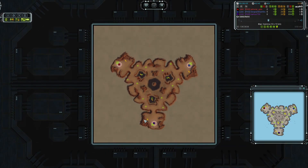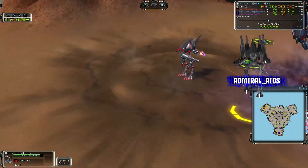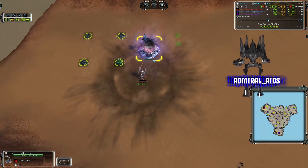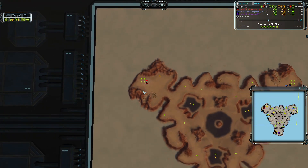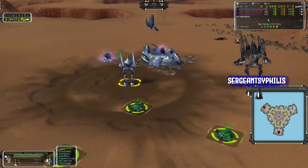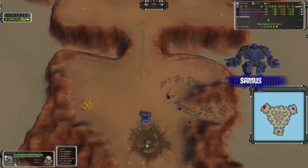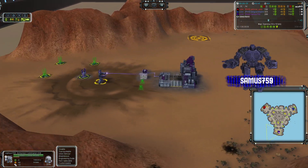Hello, you beautiful people. My name is Willow and welcome back to Supreme Commander Forged Alliance Forever. Today we are going to be casting a free-for-all on the map Gamma. We are going to be watching three players go at it. Starting in the top left and going clockwise, we have a red Seraphim going first-land by the name of Admiral Aids, a blue Seraphim by the name of Sergeant Syphilis going first-land, and last but not least a purple UEF by the name of Samus 759.